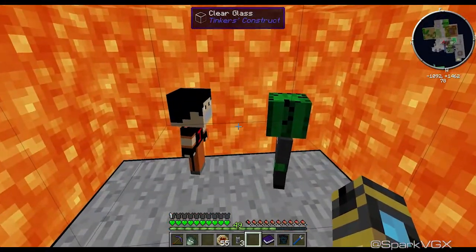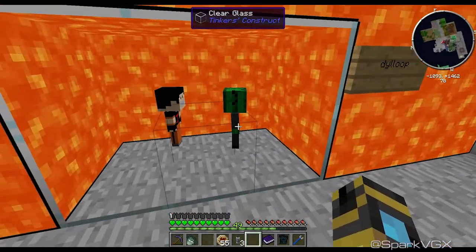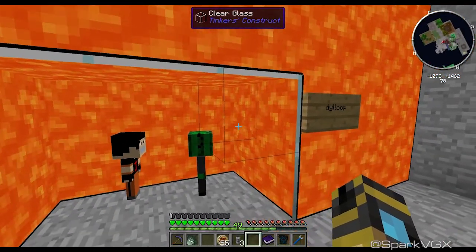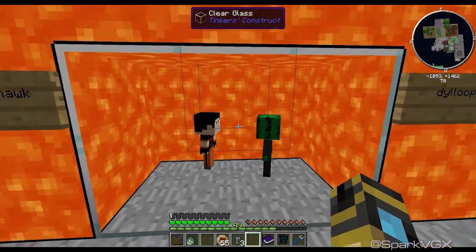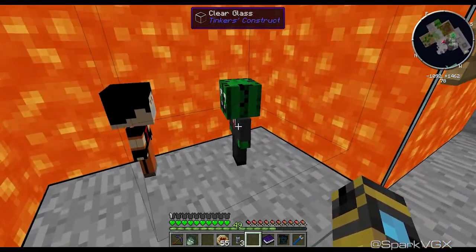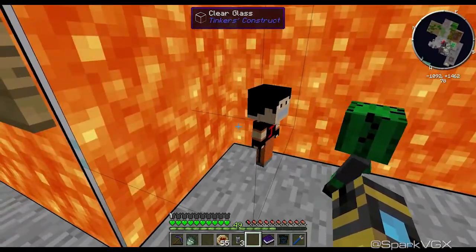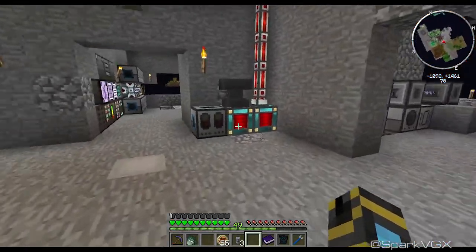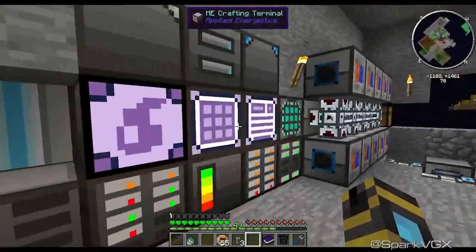I'm on the latest version right now — that's not the recommended one, I'm like one version higher. And it releases these little guys here, the little mini me's — Dilup and Josh. Don't they look adorable? But yes, Applied Logistics.